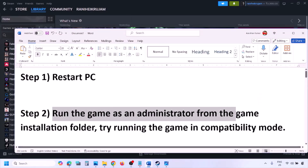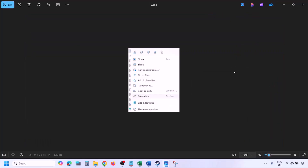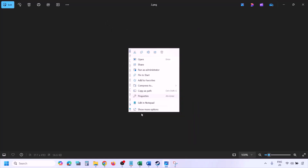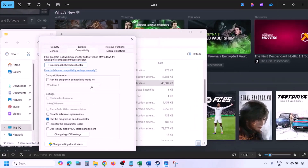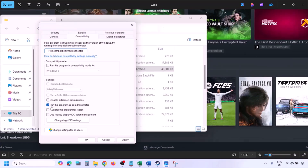The next step is to run the game as an administrator from the game installation folder. Go to Steam, open the library, find the game, right-click and select Manage, then click Browse Local Files. In the game installation folder, right-click the game EXE file, select Properties, go to the Compatibility tab, check the box that says 'Run this program as an administrator', hit Apply, then click OK.